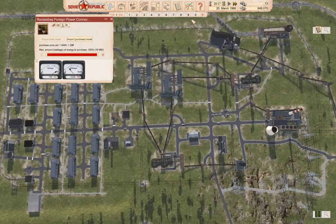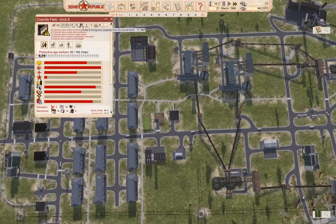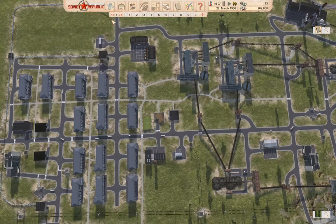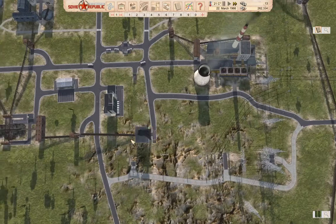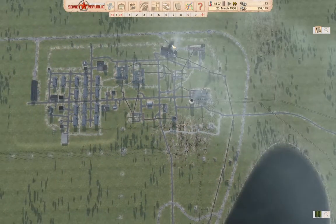We're going to invite a bunch of people in and see if that will get things to start up again. That's as many people as I think I can reasonably expect to come in. And the power plant is starting up again. Got a power plant started up there.